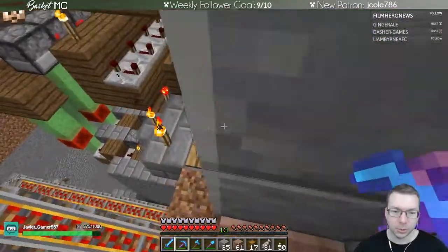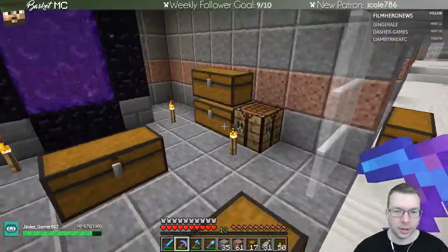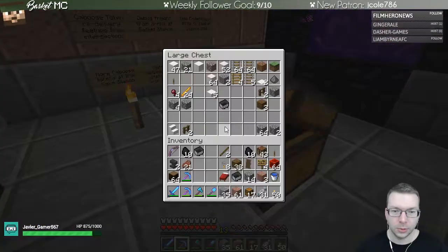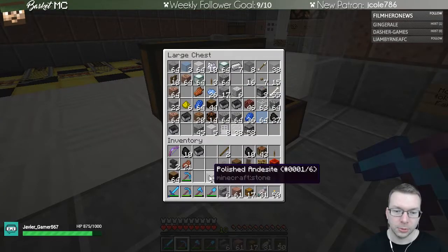I might do a similar block color because I don't want it to be open up there. Let's try just regular smooth stone and then smooth stone brick and we'll see. I'll use bricks - conveniently we already have stairs.